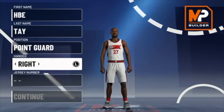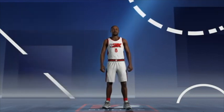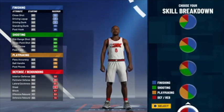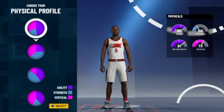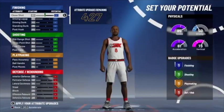Right now I'm gonna be running shooting guard — my favorite number is eight. For the pie chart I'm gonna use the one with more shooting, but you know I can sacrifice my shooting, so go to the pie chart with the most speed.